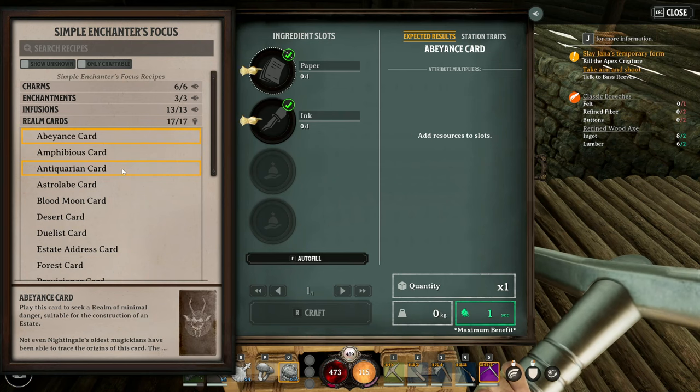Moving on to the major cards themselves. Pretty standard and obvious — desert is going to be a desert environment, swamp is swampy and filled with water, and then you've got the forest. There are more biomes coming during early access, but these are the three biome cards.